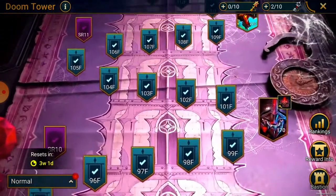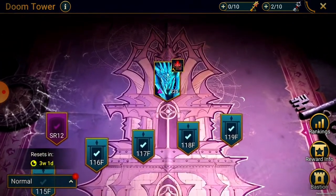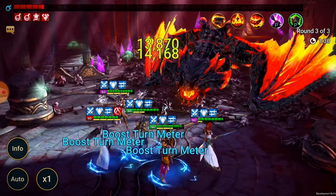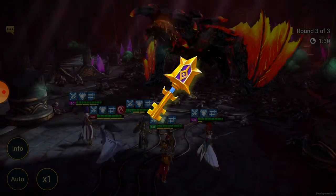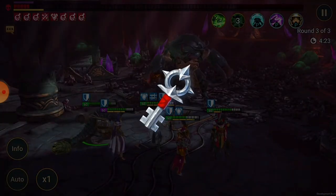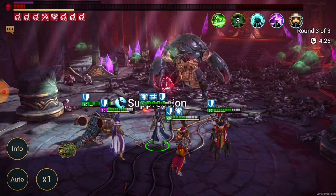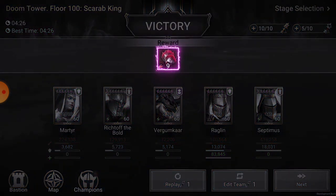Then every 10th floor is a boss floor where you'll fight against some of the hardest bosses Raid has to offer, culminating in a battle against the tower's final boss on floor 120. Boss floors are special and have two layers of rewards: first you use your gold key, beat the boss for the first time, and get a reward. Then you switch to silver keys and can actually farm boss levels for special farming rewards.